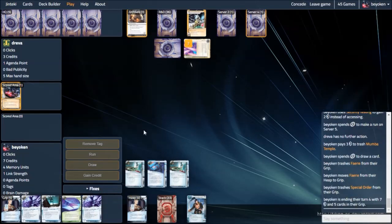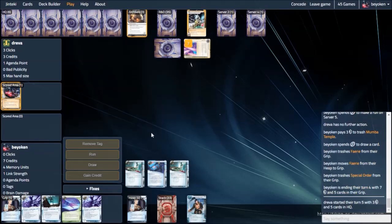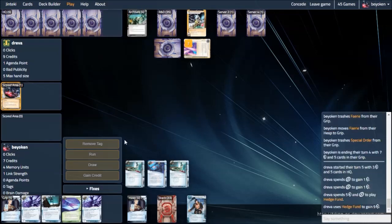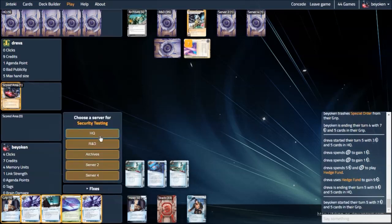Quite a hard decision here. I choose to ditch the Special Order instead of the Faerie because I suspect he might be playing a couple of Assassins, and Faerie will be huge against Assassins. Now he double-clicks for credits and then plays his Hedge Funds. This is where I need to start worrying.